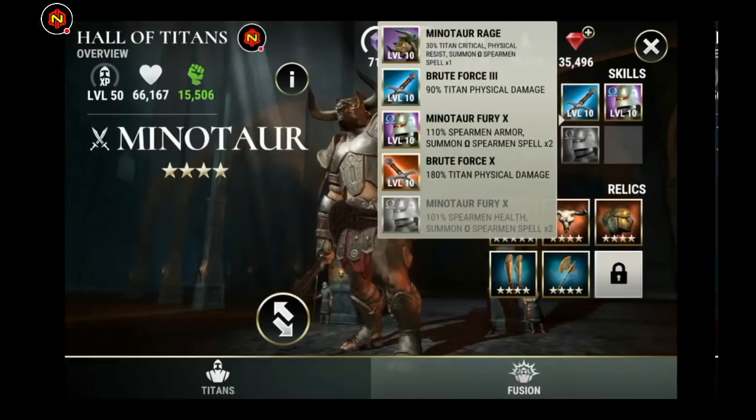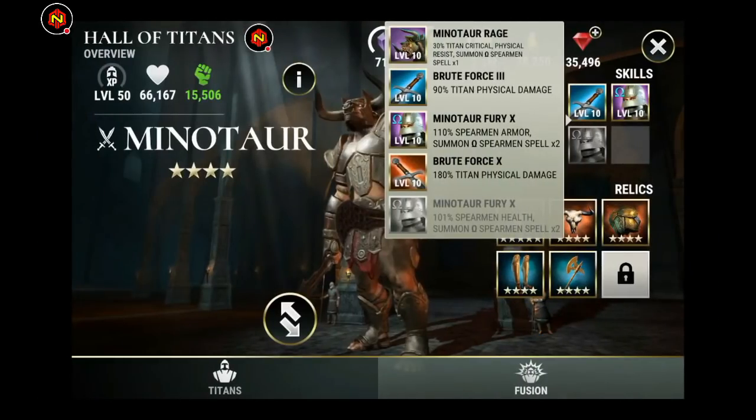Here he is. Here's his skills. I got Titan Physical Damage and the Titan Physical Damage X skill. I believe this is one of the better rolls that you can get, but we will see. I do not have the full details until after the dev livestream tomorrow, but I believe this is based on previous skill sets that have been available with Titans in the past.